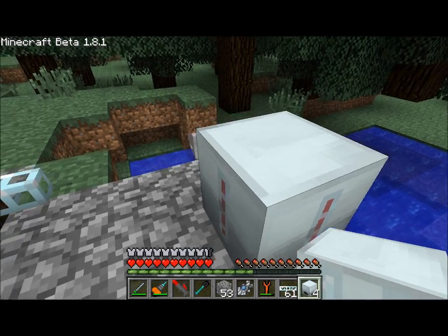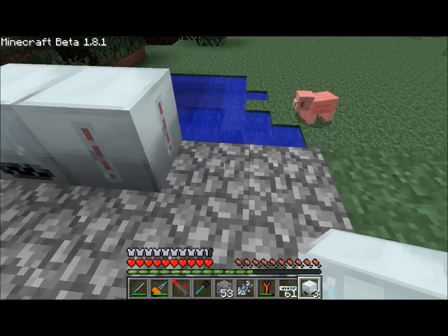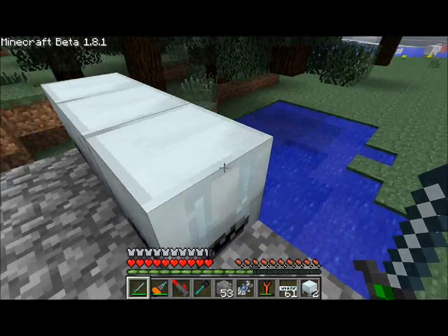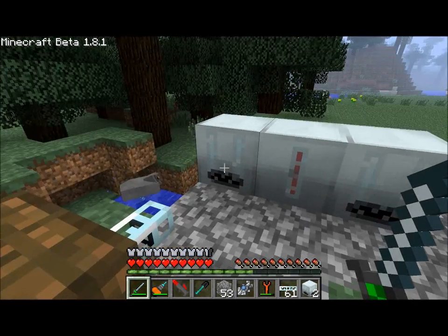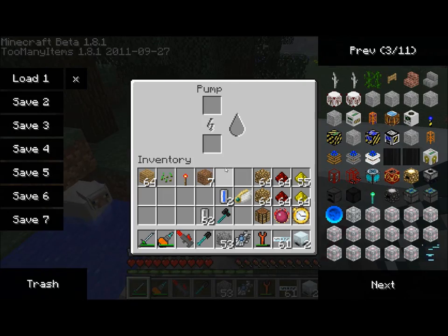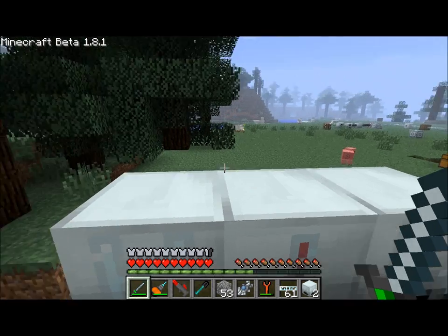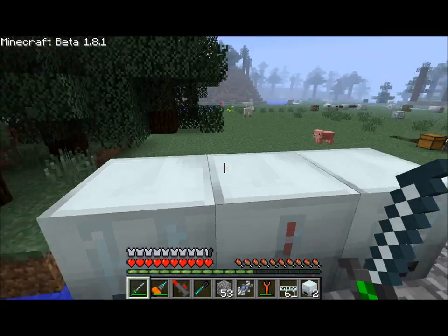Next we're going to need some pumps. I'm going to place down two pumps on either side of the miner — you could place more, but it's really not necessary. Here's the deal with the pumps: they work about half as quickly as a miner does. Where a miner could mine two blocks, a pump would only be able to handle one during the same amount of time.